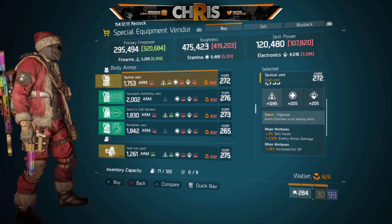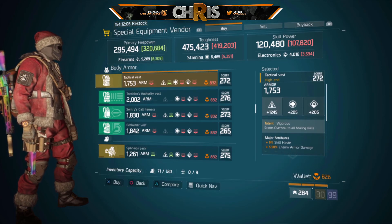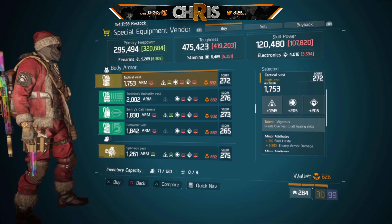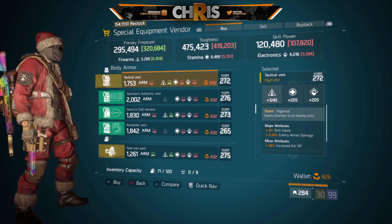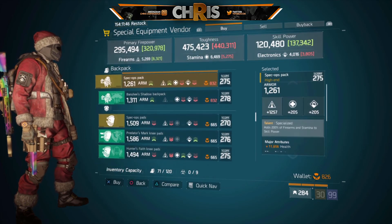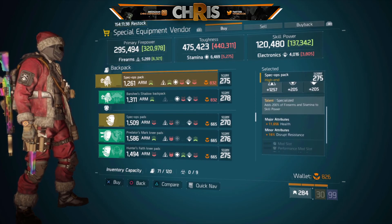Over at the special equipment vendor we have a tactical vest with the talent Vigorous, which grants a heal to all healing skills. I would probably switch out enemy armor damage and just go for health. This could be good for so many Ninja Bike builds, so I suggest you go over and grab this and reroll for whatever preference you'd like depending on the build you're currently running. It's just a great Vigorous chest piece you need to pick up.